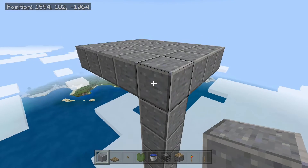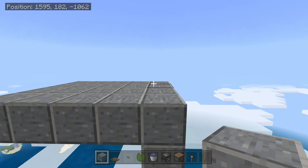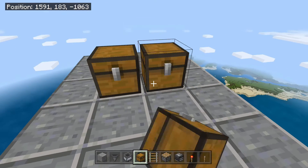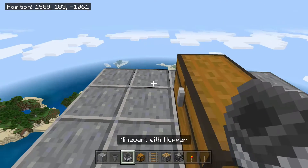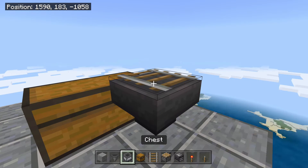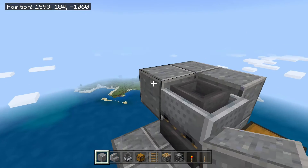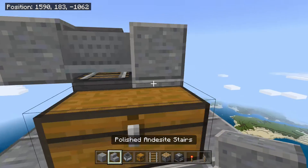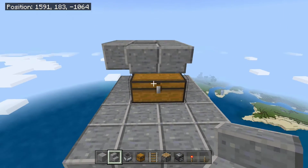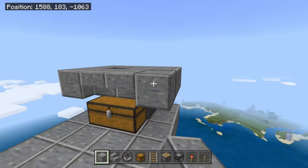If you don't have elytra, you can go ahead and add ladders or scaffolding to the pillar in order to get up here. Now place a chest right here, then come behind it and place a hopper going into the back of it with a rail on top, and then put a hopper minecart on top of that. You can encase this hopper minecart and place two stairs right here — you can still open up this chest and it looks really clean.